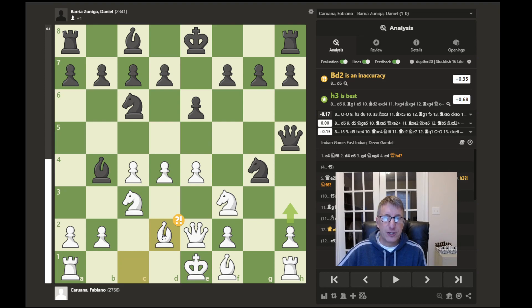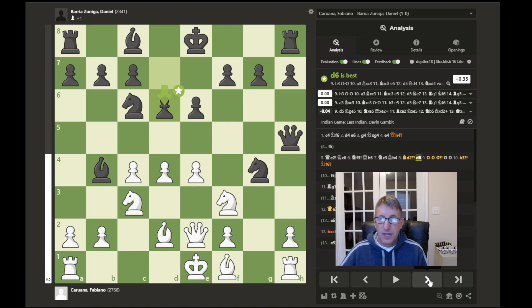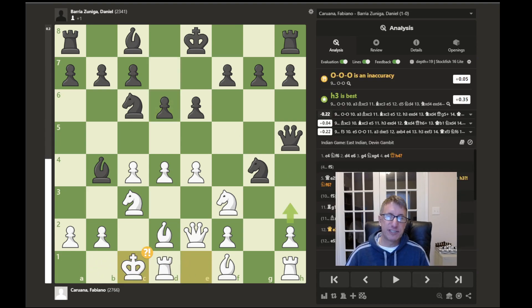Instead, bishop to d2 was played, breaking the pin, developing another piece, and white is ready to castle queenside as well. Now d6 is played, which the computer gives as best — it helps fight for control of the center and possibly backs up an e5 pawn push in the future, which will allow this bishop room to develop. The game continues with white castling queenside, and the computer gives that as an inaccuracy.